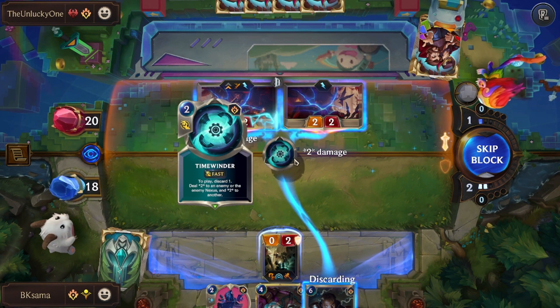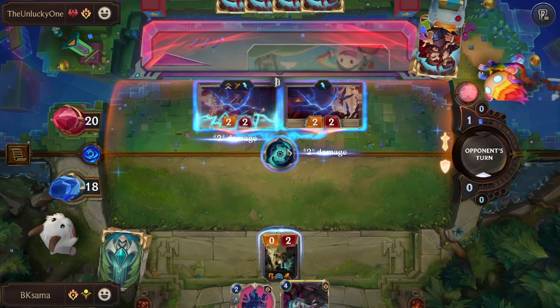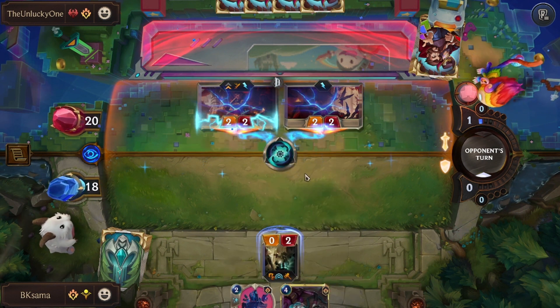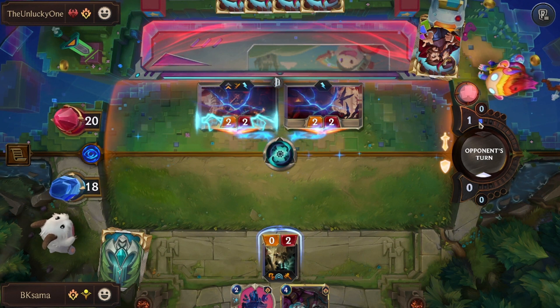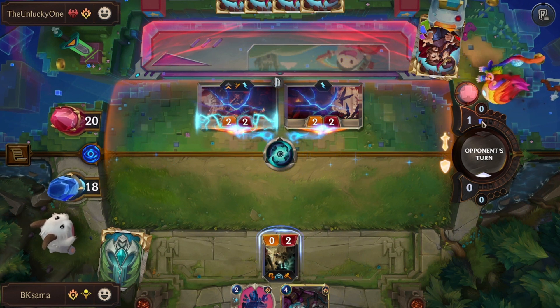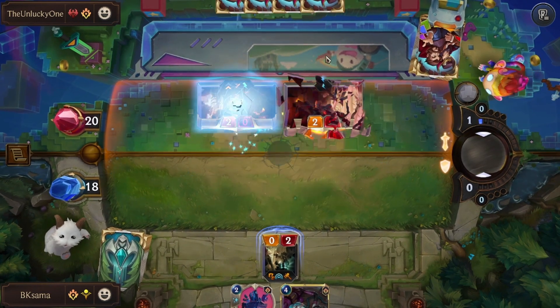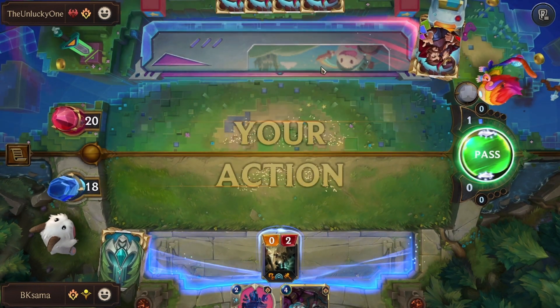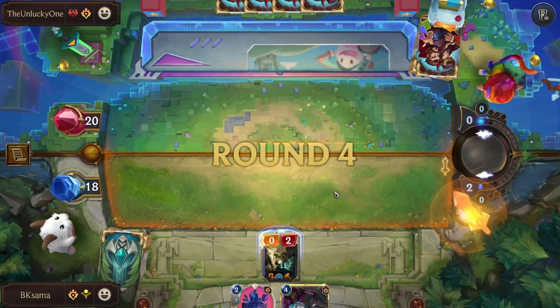Now I can deal 2 units for the price of 1 card. He has 1 mana left, so there are very few cards that can save him right now. And that will count also for Mega Death Rocket.